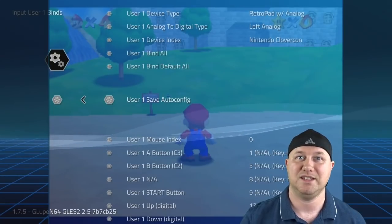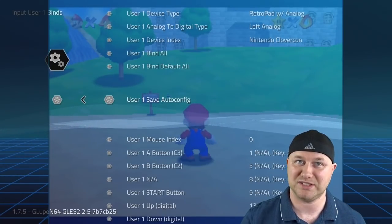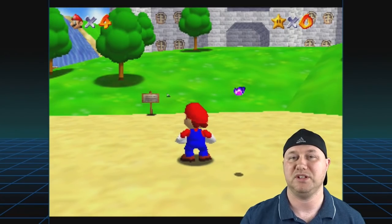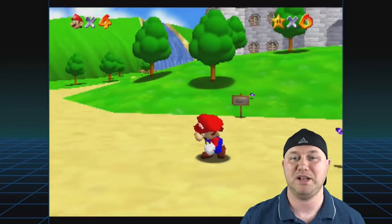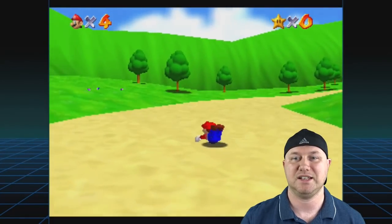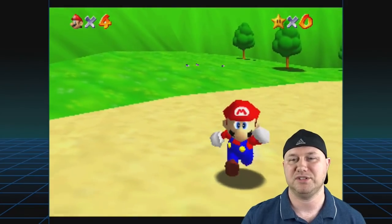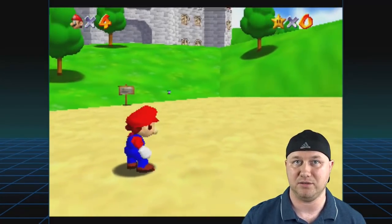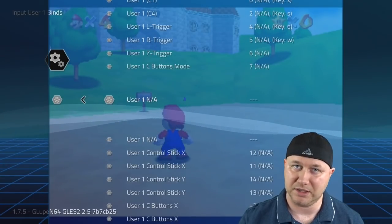Keep in mind that different games have different control schemes that may not work best with this setup, so it's on a game-by-game basis. But if we start the game up and use the control pad, you can see we can move around just fine — we can move, attack, and jump with no problem. There are still some moves we don't have, like the ground pound and different camera angles, which is where the other button options come in.